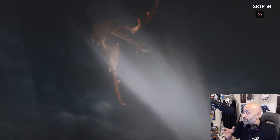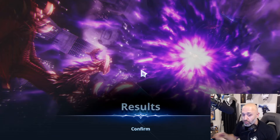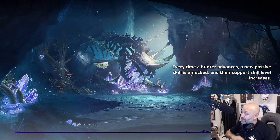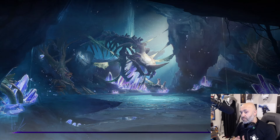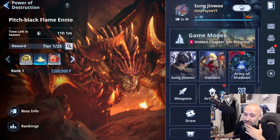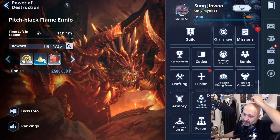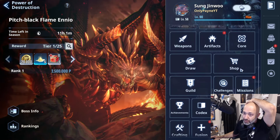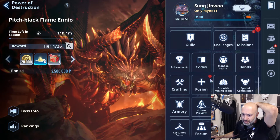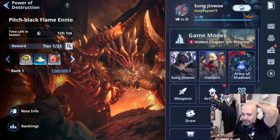Now I want to show you how it works on guild bosses. Guild bosses are a little different because you only control team one. Everyone on teams two and three will cast their ultimates automatically no matter what. So it's very important to prioritize who is on team one. Let me go to guilds real quick.